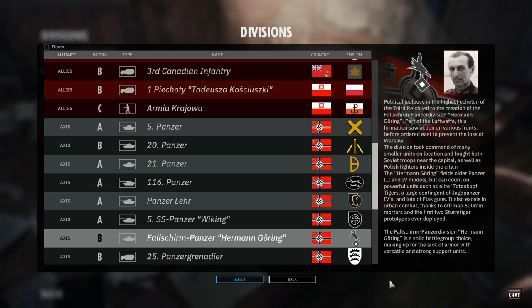If you haven't done already - if you have, thanks very much for subscribing, throw me a like if you enjoy the content. So, Felsherr Panzer Hermann Göring - Axis Division - and its rating is B by Eugene, which usually means it's fairly balanced.